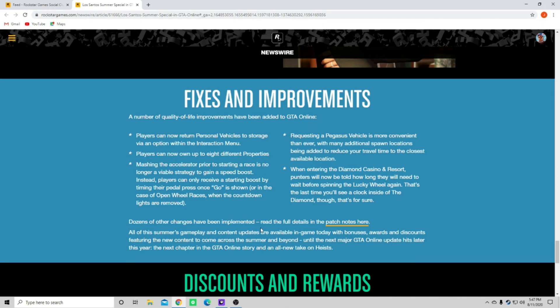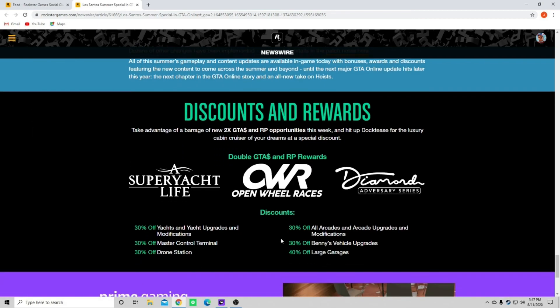Dozens of other changes have been implemented - read the full details in the patch notes. All this summer's game plan content updates are available in game today, with bonuses, awards, and discounts featuring the new content to come across this summer and beyond. Until the next major GTA Online update hits later this year, the next chapter in GTA Online story and an all new take on heists.